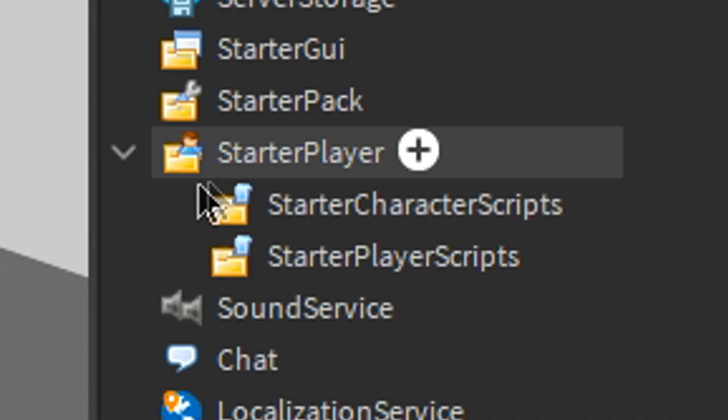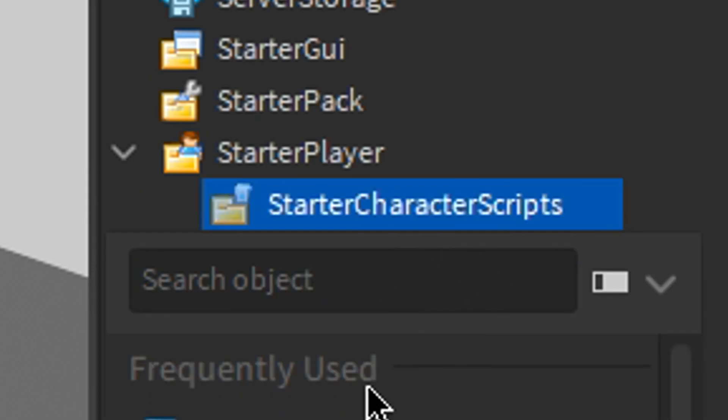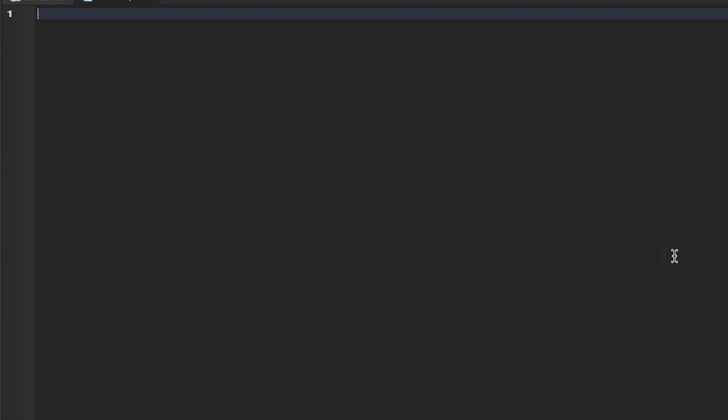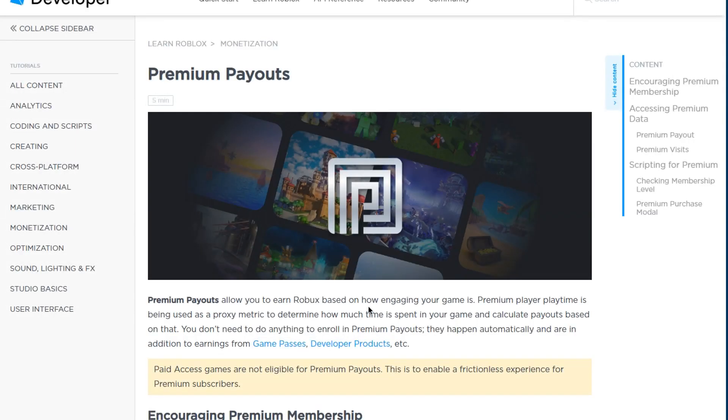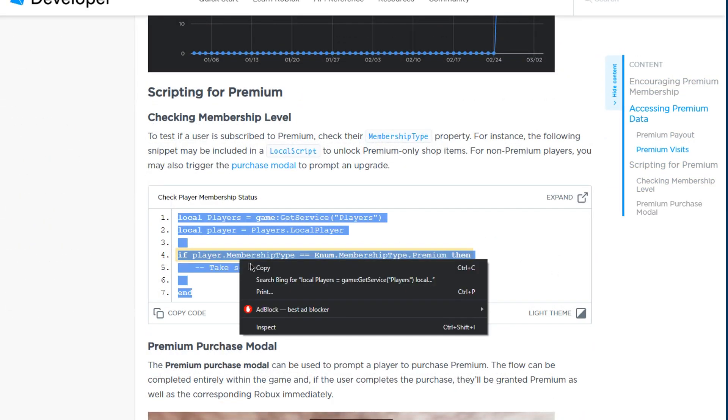So you just gotta open the starter player, and then add a script to the starter character scripts. And then just go to the wiki, and they'll have a script right here — you just press copy, copy.